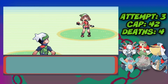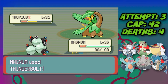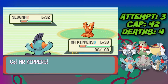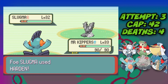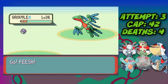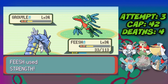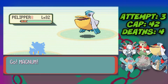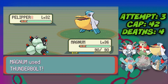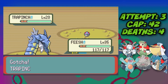The final May fight in Lilycove: two Thunderbolts take down Tropius, we hard switch into Marshtomp for Slugma and two Water Guns finish it. We switch to Gyarados for Grovyle — Dragon Rage then Strength takes it down. Back to Magneton for Pelipper — one Thunderbolt finishes it. May defeated once again. We also capture a Trapinch in the desert and get the Root Fossil resurrected into Lileep.